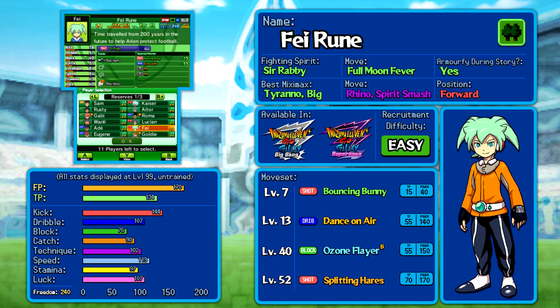He's got a low-cost shot straight away in Bouncing Bunny, a stronger shot later in Splitting Hairs — which is even stronger than it used to be — randomly one of the best defensive moves in the game in Ozone Flayer, which is also a shot block, and Dance on Air, one of the better dribbles in the game, at level 13. It is very, very hard not to recommend Faye.